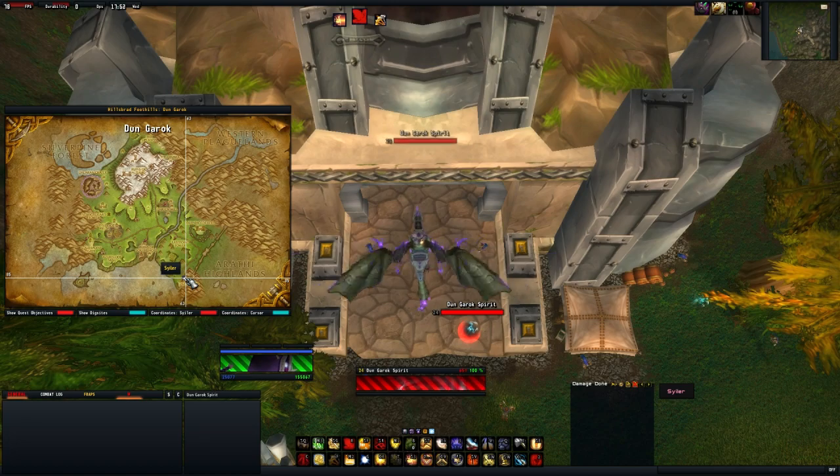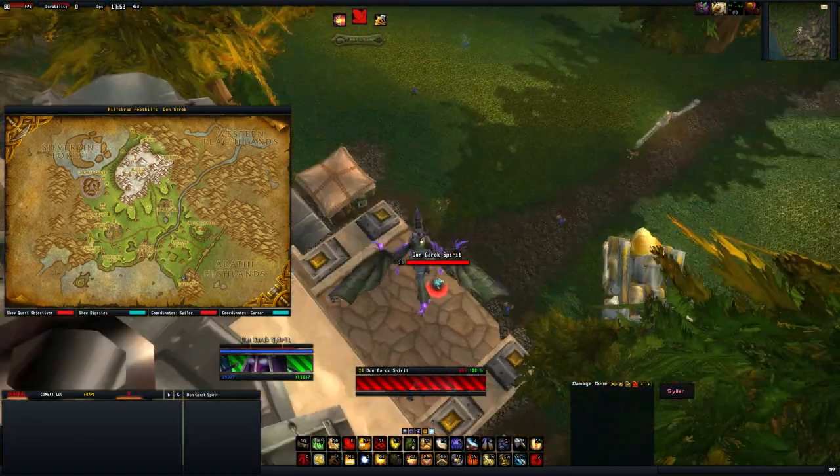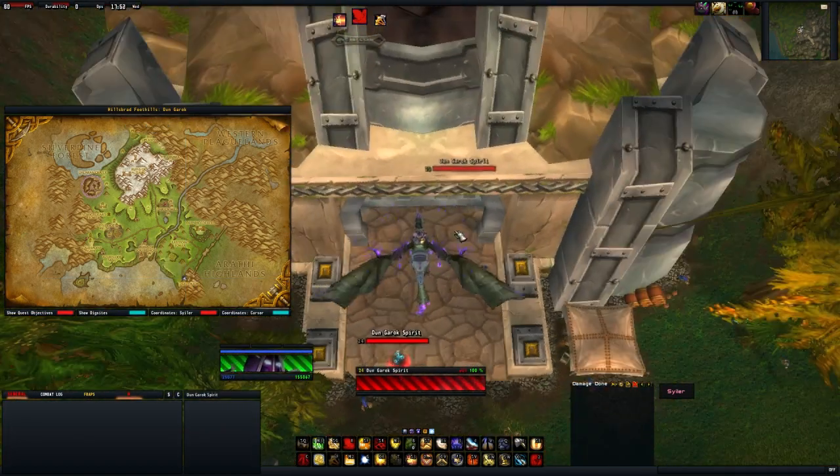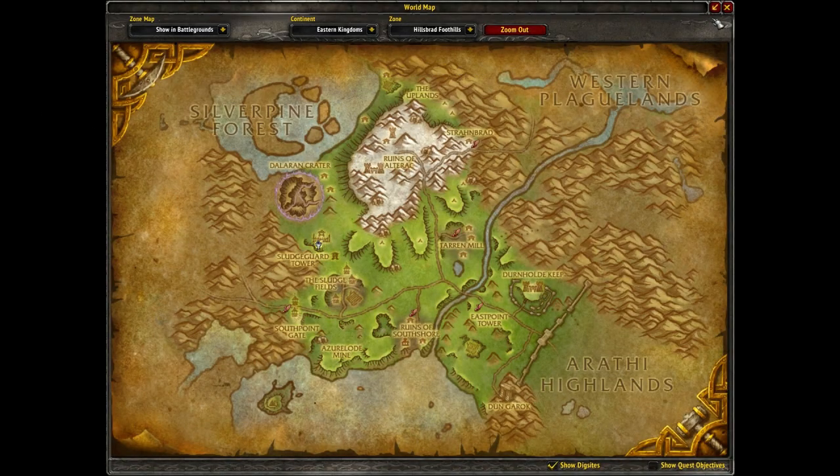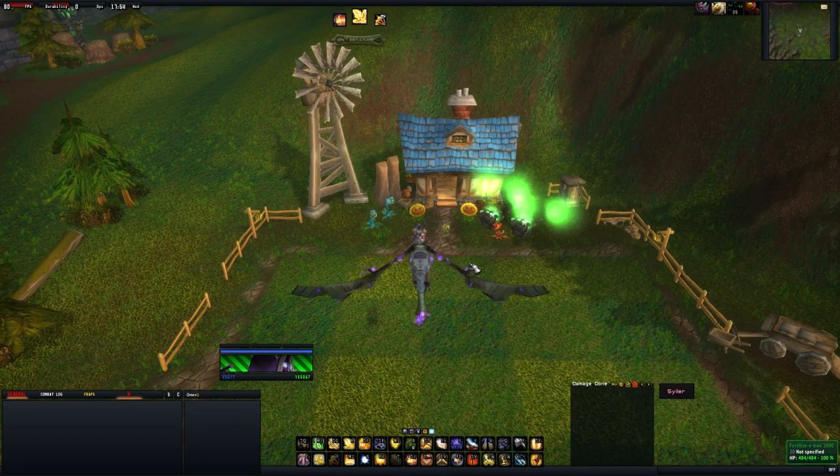The final place we're going to head to is Gungarak, where you'll find loads of Gungarak Spirits inside. Just run through and clear them out.